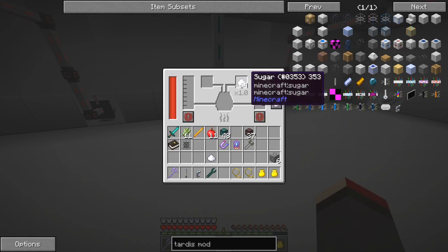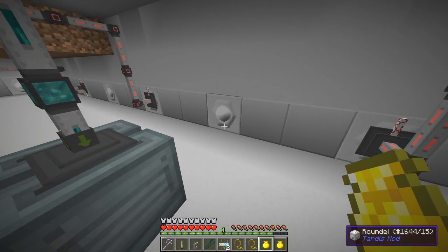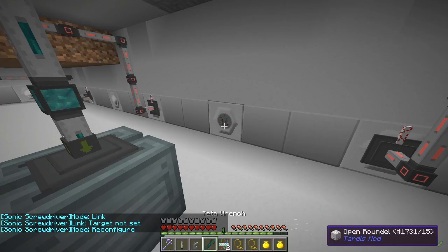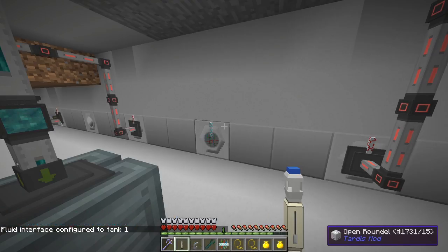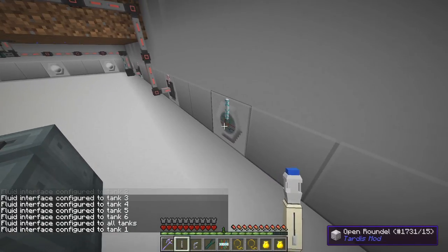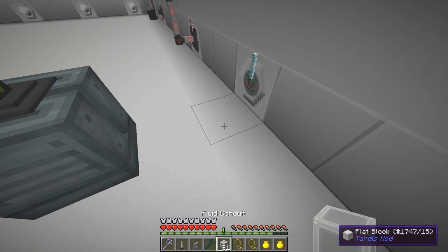Now we need some water - we'll go back to that fluid tank area we set up before. I've got the fluid conduit with me and also a fluid cable interface. What we'll do here is put one of these cable interfaces onto here. This is actually different from the other one. I can select the fluid tank interface, so that's now configured to tank one. You've got six tanks and you can configure it to all tanks. We're going to extract out of here, so let's put those fluid ducts straight into the back of this.